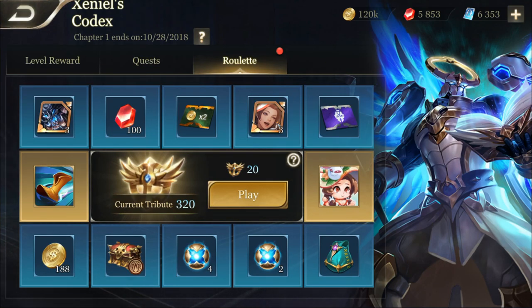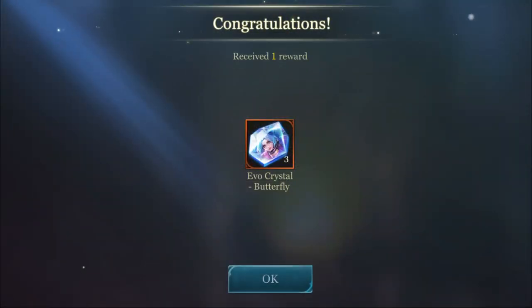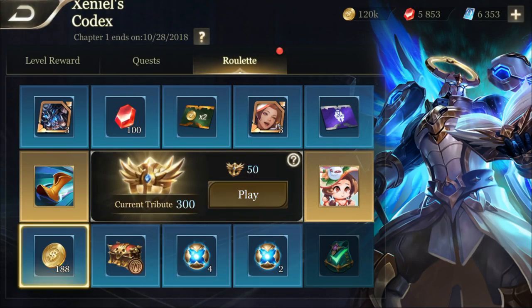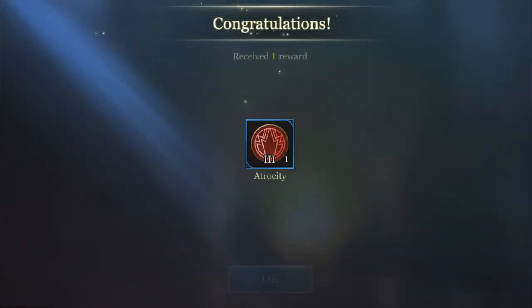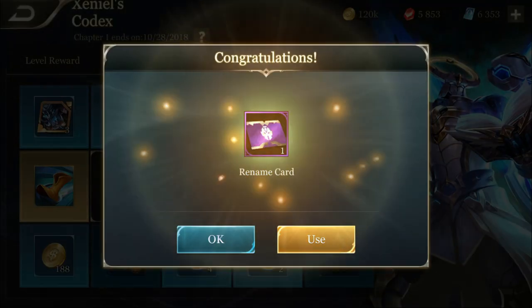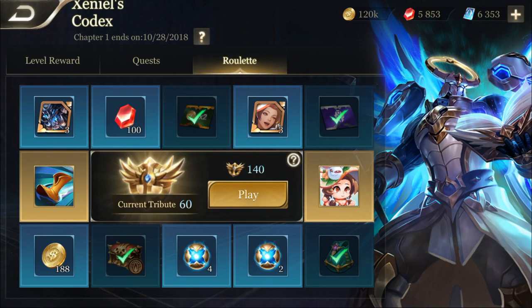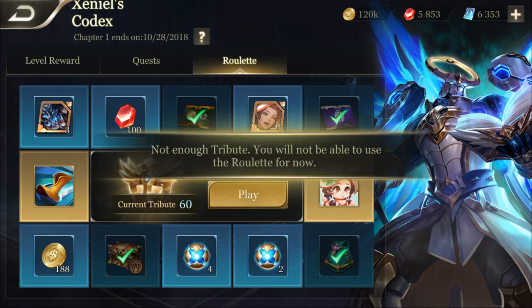We have about 320 points and each roulette spin takes 20, so let's just see what we're gonna get. We got evo crystal packs — and now we just got level 3 arcana. As you guys spend money it's gonna go up. Just a rename card here. This is gonna be my last roulette — and we didn't really get anything good.